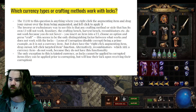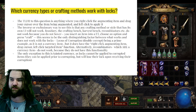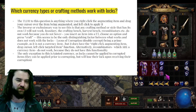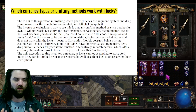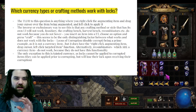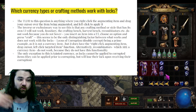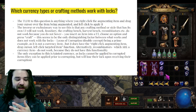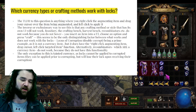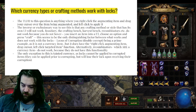The only exception to the right-click drag left-click rule is tainted currency — tainted currency does have that same functionality, but because you can't use Hinekora's Locks on corrupted items and tainted currency only works on corrupted items, they never have a potential to interact with one another. You can apply a Hinekora's Lock and then corrupt an item, however, because the item is then modified after the lock is applied, the lock gets removed and cannot be reapplied to a corrupted item.